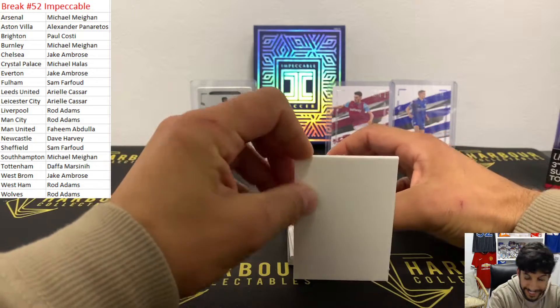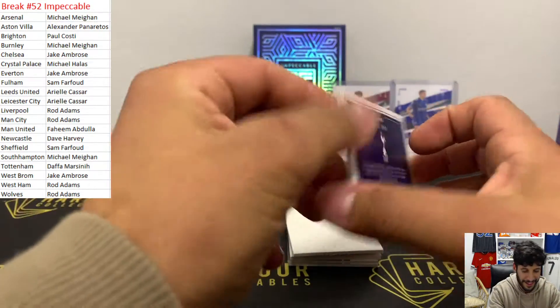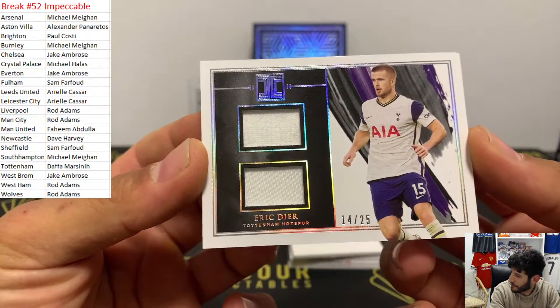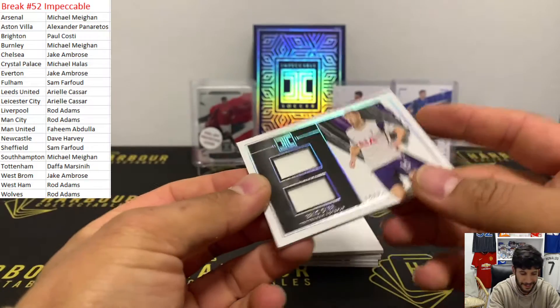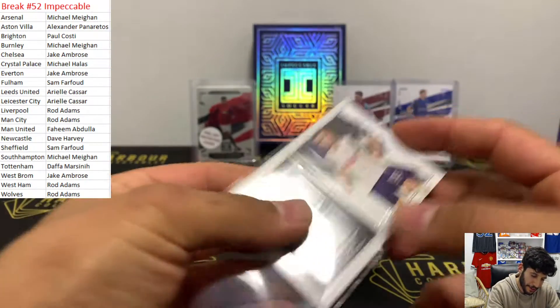And it was bought last for Tottenham, Eric Dyer dual patch, numbered 14 of 25. Daffa coming in late with the spot and it's paid off - got Eric Dyer 14 of 25!